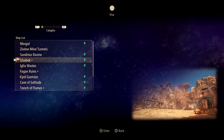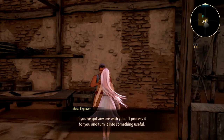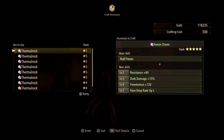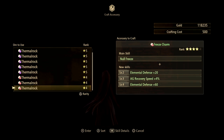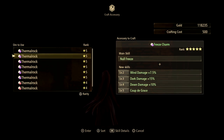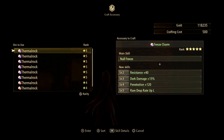It goes one, two, three, four, and five. So what does that mean? The rarity of the materials you obtain determines how many skills that particular accessory can get. At rank five you have four skills, rank four has three, rank three has two, rank two has one, and rank one has none — just the main skill.